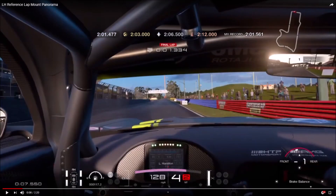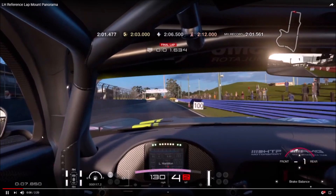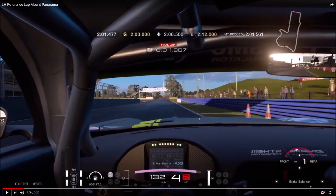Starting off, we are going to be braking just after the 100 meter board. I'm using shadows as a reference — I don't recommend it in actual real life, but for this instance we're going to use it. Basically, just when we touch the front of the shadow, we want to use that as a braking reference point.